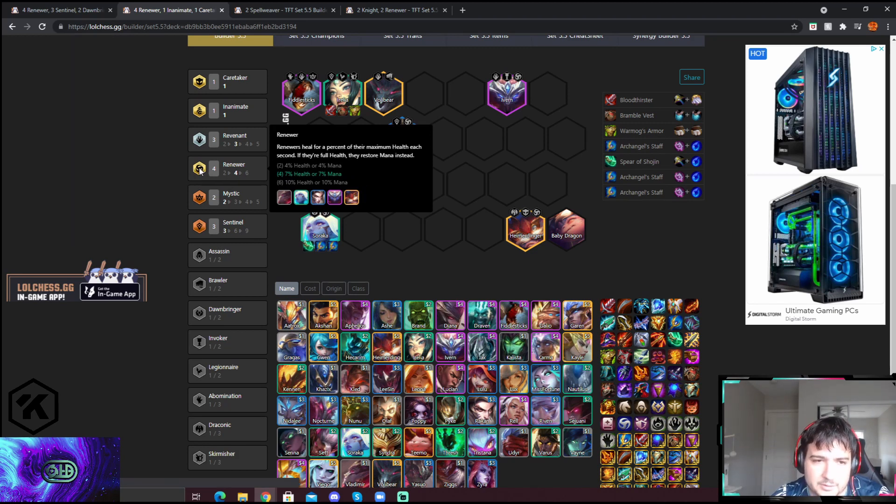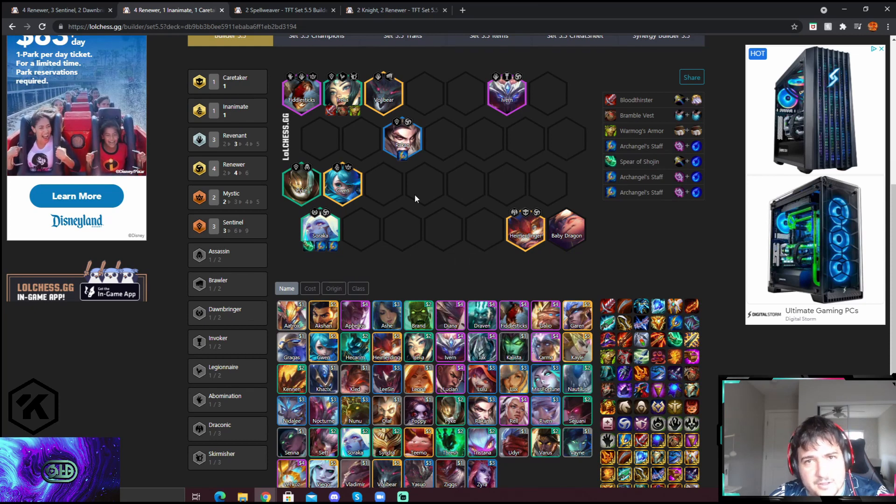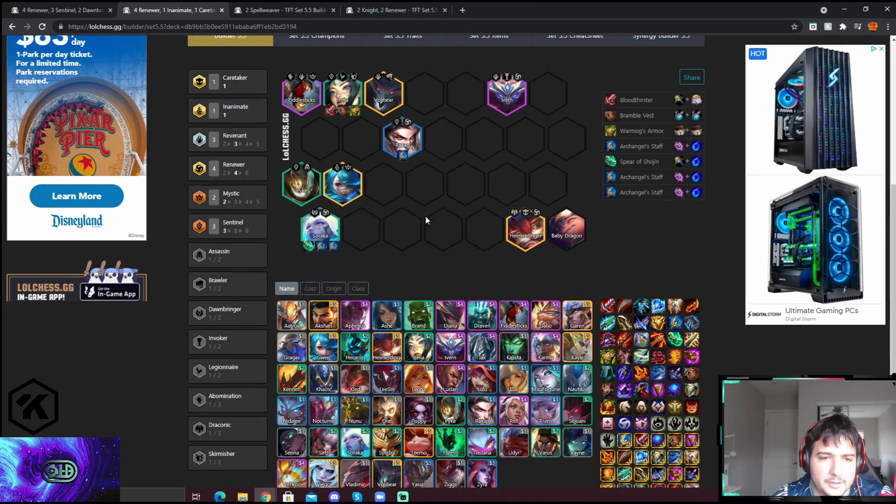You have two Mystics if you need them — there's going to be more Hammer Dingers, Teemos, Gwens, and Edens on the board — so Mystics fit here. Otherwise you can just go Ironclad. This is just another version of the comp.